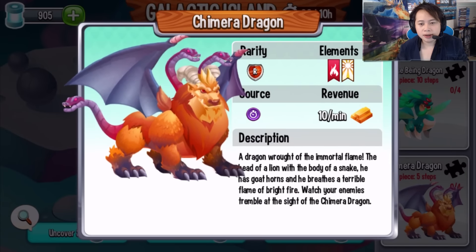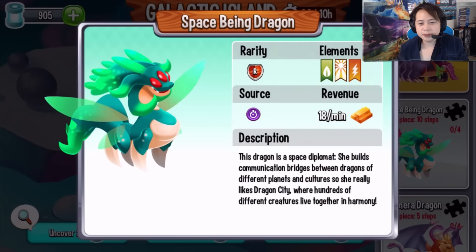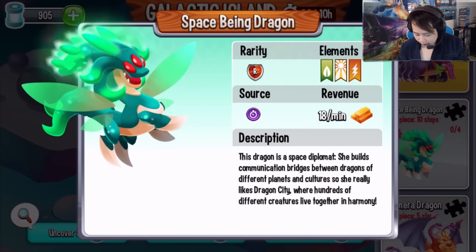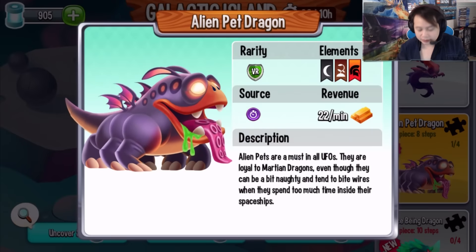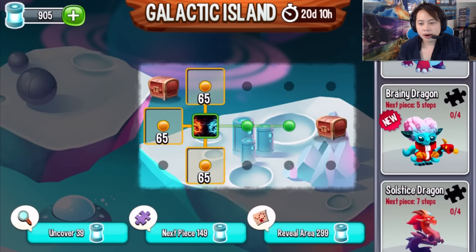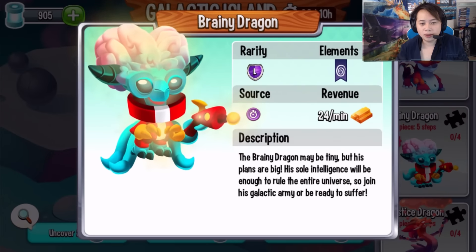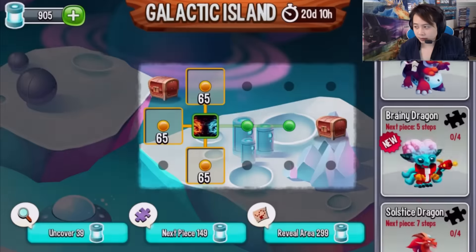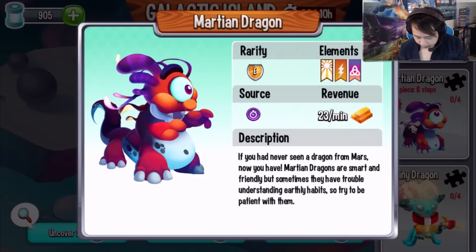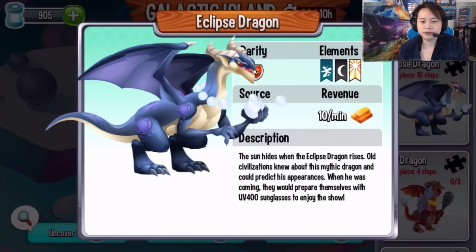The Chimera Dragon — I think I made a video on it. The Space Being Dragon is definitely new, not a heroic. The Alien Pot Dragon — not a heroic or a legendary. And the Brainy Dragon — this one I want, it looks cool, reminds me of Brainiac from Superman. There's also a new one: the Martian Dragon.